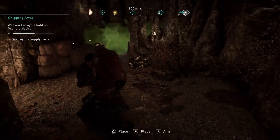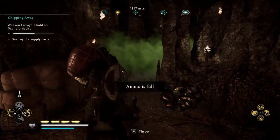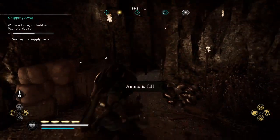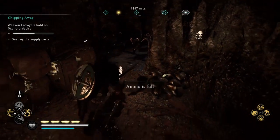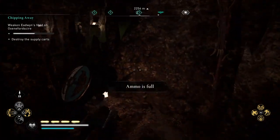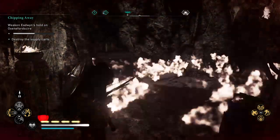Now there's the green gas in here. If you can manage it without setting yourself on fire, try and set your arrow on fire, because it's a safe way of getting rid of it.